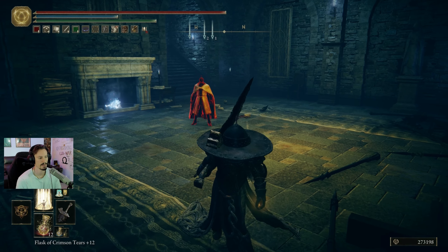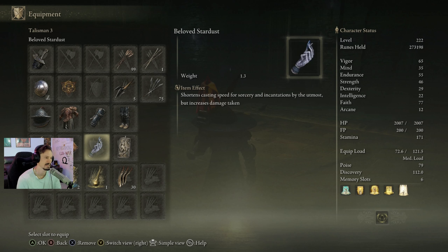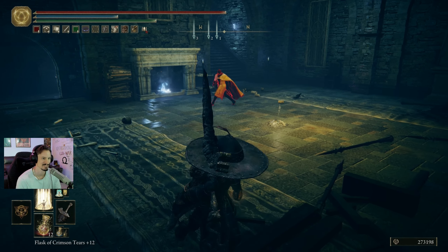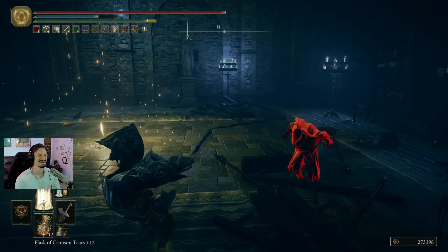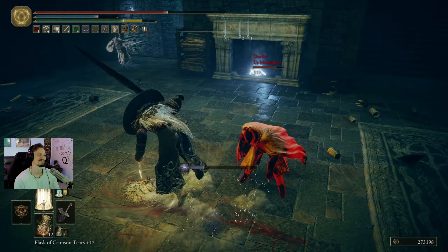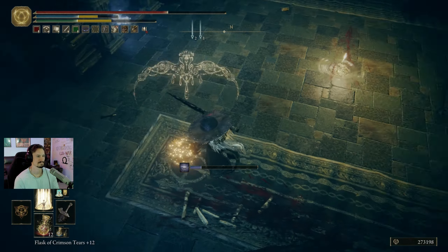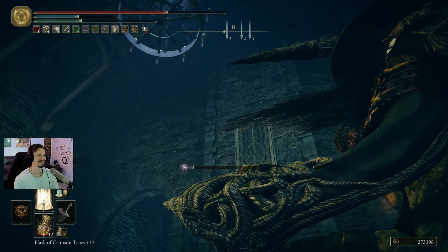We're going to showcase a little bit more PvP. I did switch some talismans around to try to speed things up a bit — Faithful Canvas for more incantation potency, and Beloved Stardust from the DLC which shortens casting speed but makes us take more damage. We'll see how this goes. He's a damn good PvP player — pretty sure he's not going to get hit by this, but it is what it is. Oh god, using sleep?